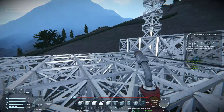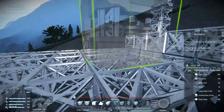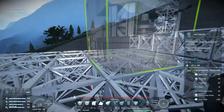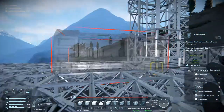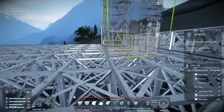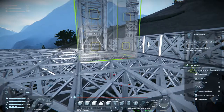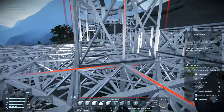So the first thing I want is a refinery and I want it here. And then we will put another one down as well, on the other side here. Let's leave two blocks in between for walking there.